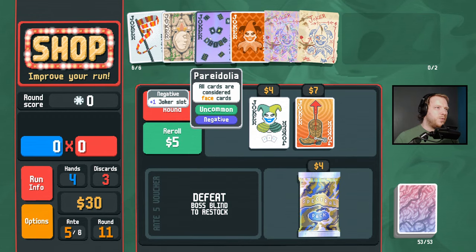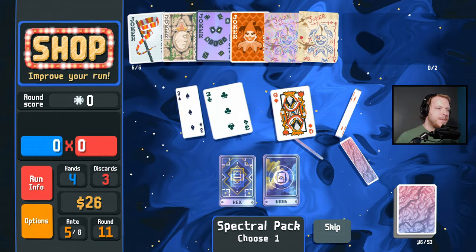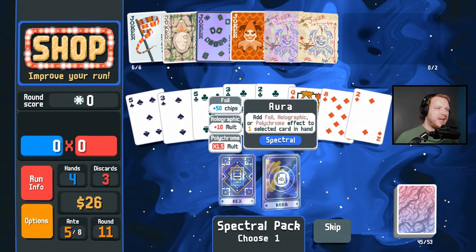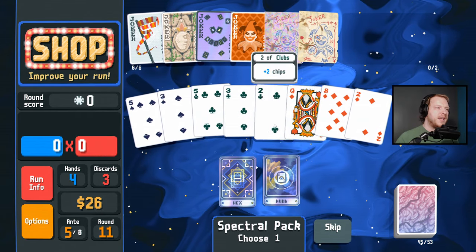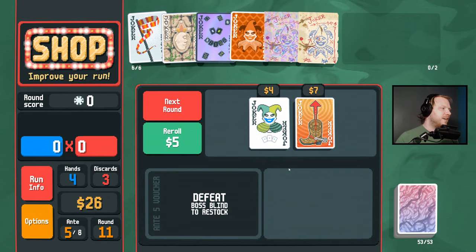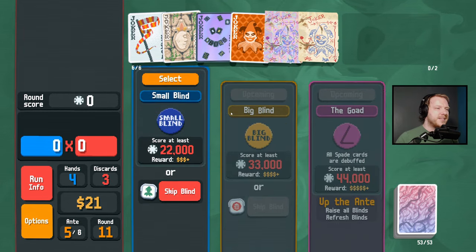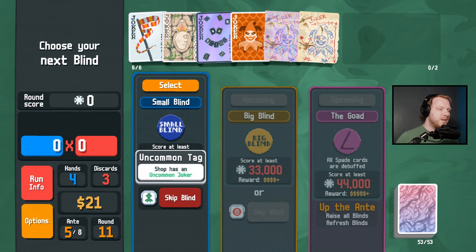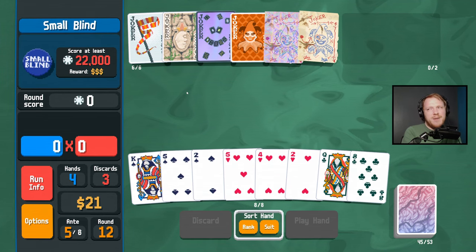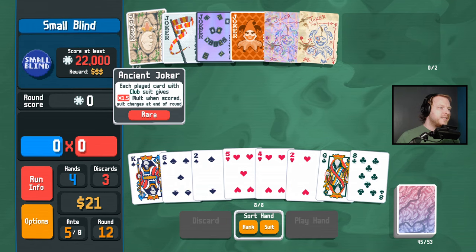I didn't want to sell Pareidolia in case we can get Sock and Buskin later — because Sock and Buskin would be incredible. Hex adds polychrome to a random joker and destroys all other jokers — how about no. Aura adds foil, holographic, or polychrome effect to one selected card in hand — five of clubs, you are now foil. I've been playing this game for nine months now; the game we have now is such a better game for it.